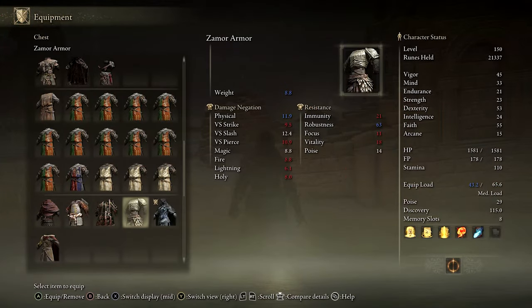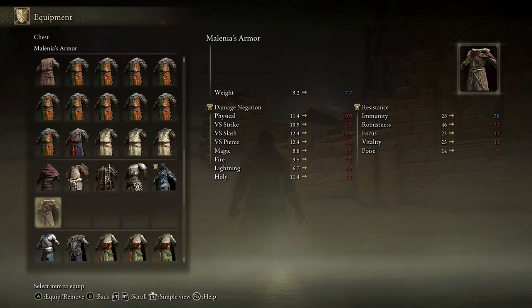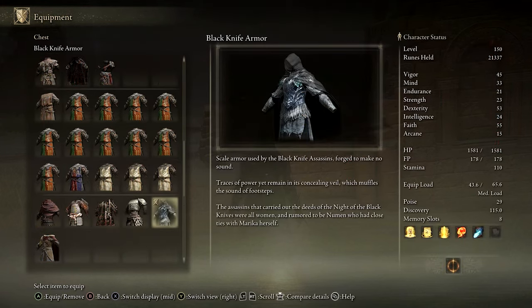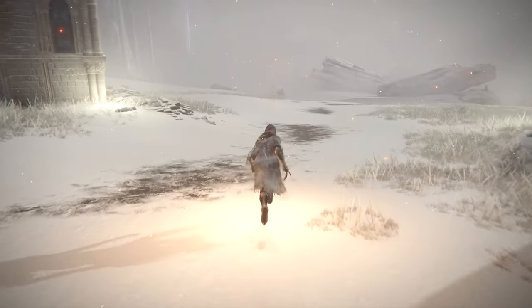I would classify this armor set as medium weight, and its damage negation and resistance values seem pretty average when compared to similarly weighted armors. That being said, the main standout feature of this armor isn't its defense — it's that it silences movement while worn. Even sprinting at full speed, players wearing this armor will not make a sound, and here is an example of that.